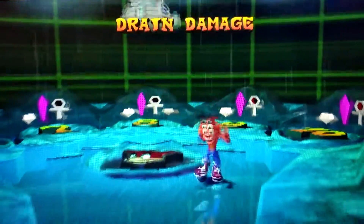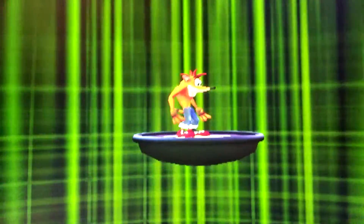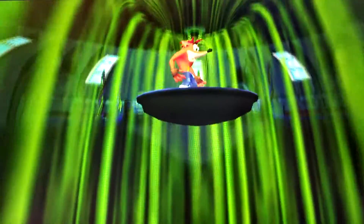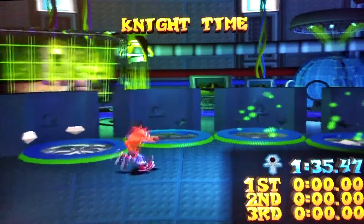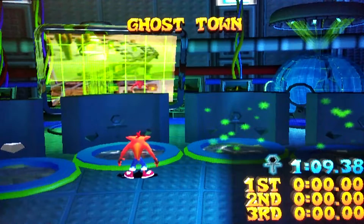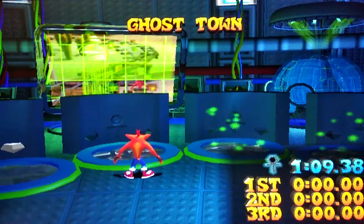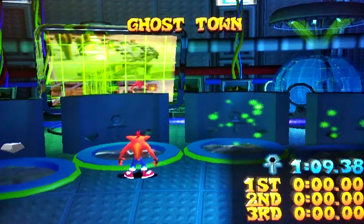So naturally, we can head over to the elevator and take a look at the map we've unlocked. Here is the double gem we took last time. We've unlocked Ghost Town, which is a cart-related map. This is what we're going to be doing next time.